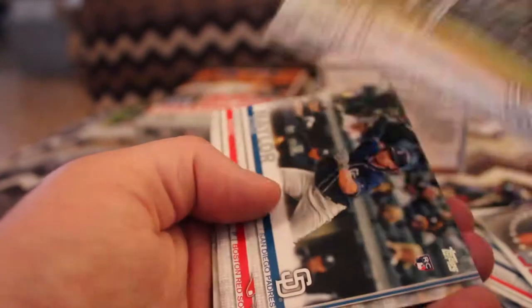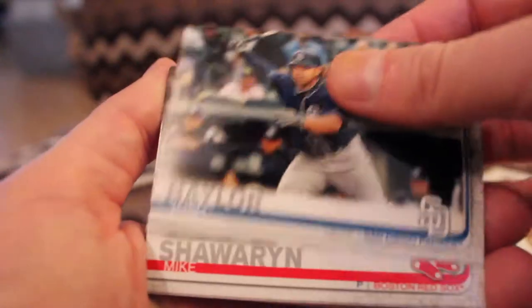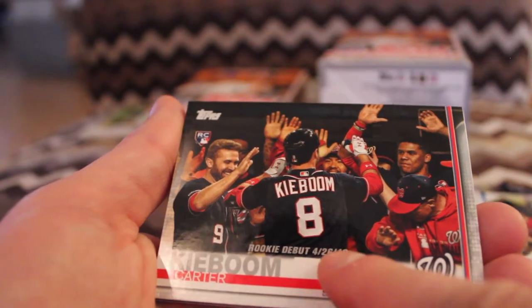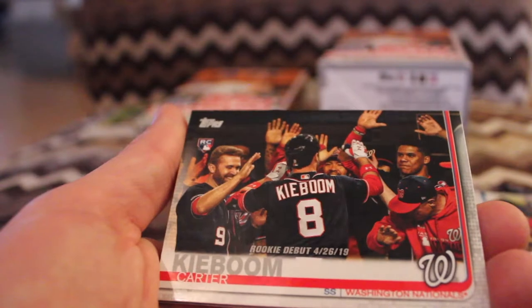We have another CC card, 3,000 K's. Josh Naylor, rookie card. Mike Sharwin, rookie. Carter Kaboom, rookie debut. It's easier to see on his dark jersey but I wish that was a brighter color.